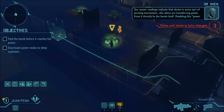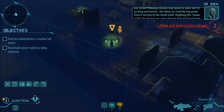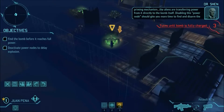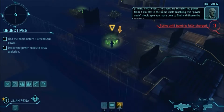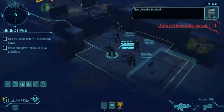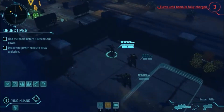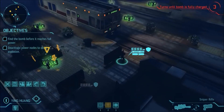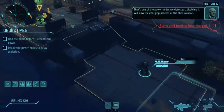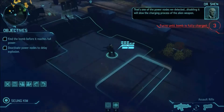Our sensor readings indicate that the device is some sort of priming mechanism. The aliens are transferring power from it directly to the bomb itself. Disabling this power node should give you more time to find and disarm the explosive. New objective received. That's one of the power nodes we detected — disabling it will slow the charging process of the alien weapon.